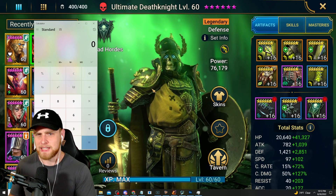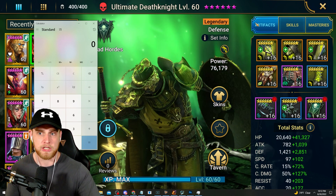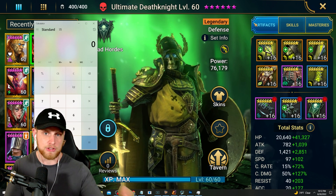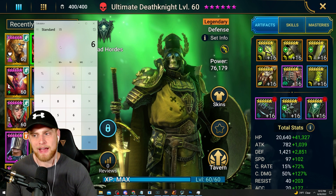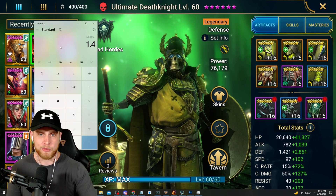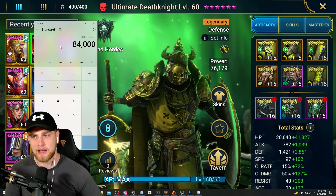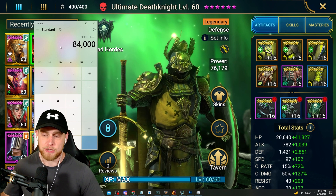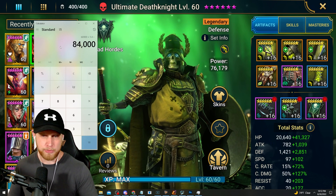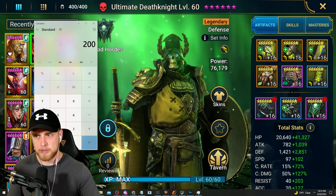I tested this by watching the healing from Immortal, Regeneration, and his continuous heal - and it all led to him having 40,000 more HP than he did earlier. So basically, if you have 60,000 HP going into a match, times that by 1.4 because we have four allies dying - that's a 40% increase - your Ultimate Death Knight goes from 60,000 HP to 84,000 HP when everybody's dead. That's pretty crazy.